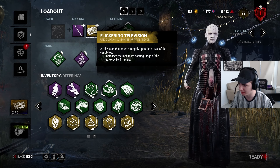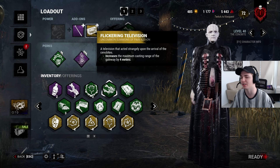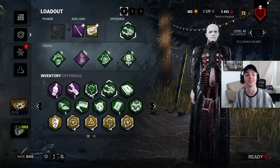Then we've got these two add-ons. This one so we can get them from a further range, and of course this one so they suffer from a deep wound — might catch a few people off guard and it will definitely waste their time. So just all perks that either save us time or waste theirs. And we're doing this at rank 1 of course.